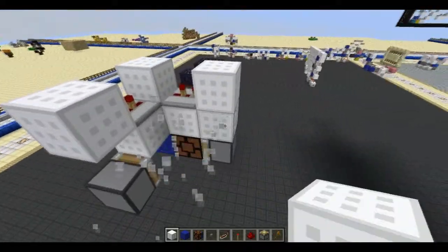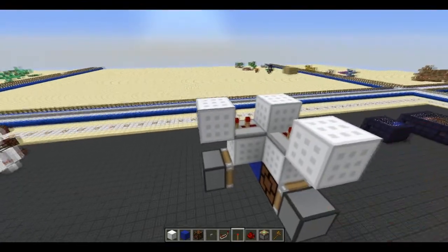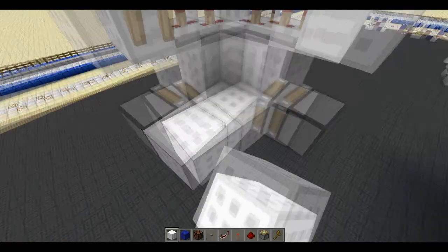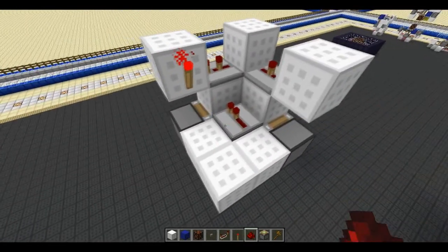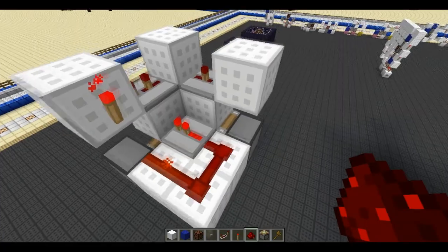Then place blocks like this. On either one of those blocks place a torch — does not matter what one it is. Then face a repeater into either that block or that block, again doesn't matter. And then place a redstone.